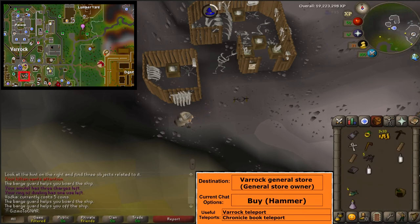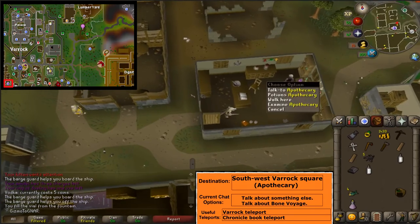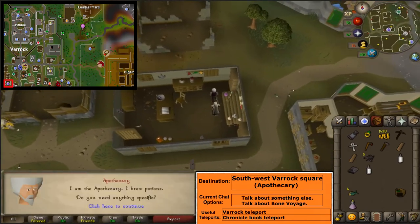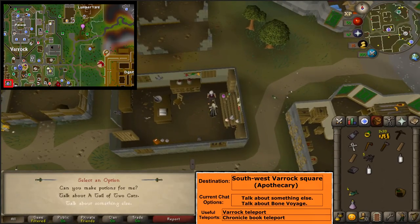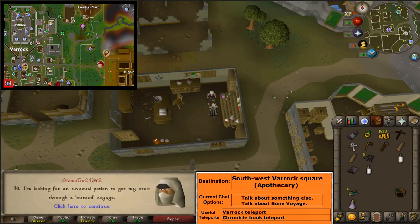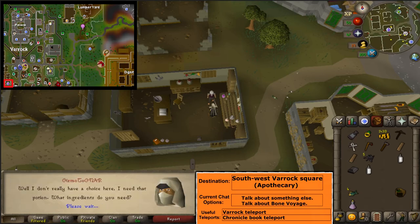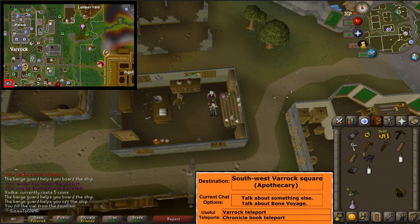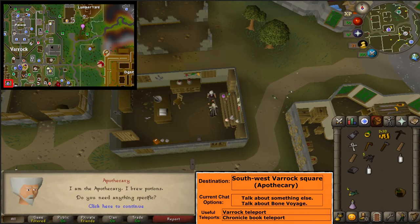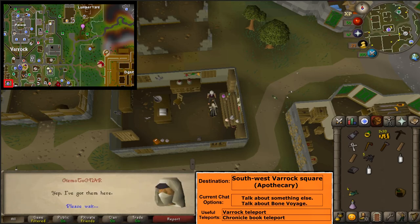Varrock or chronicle teleport. Buy a hammer from the Varrock general store. In the house with a potion symbol, talk to the Apothecary. Select the options 'talk about something else' and 'talk about bone voyage'. Talk to the Apothecary again, selecting the same options to get a potion of sea legs.